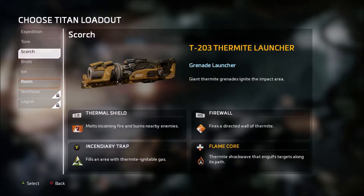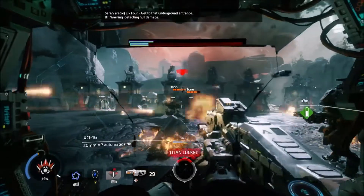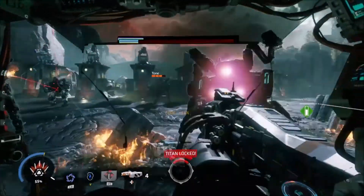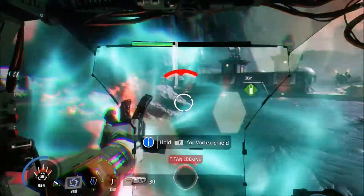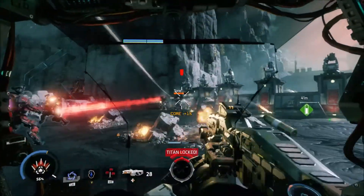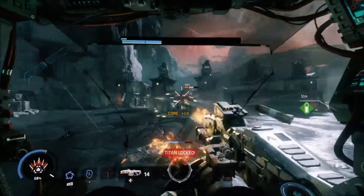We almost died there. Sword core is really good, it does a lot of damage. Let's go ahead and switch over to something else that's more convenient - let's go back to Expedition. Ronin is used a lot, my friend uses him quite a bit. I use him for convenient game modes.